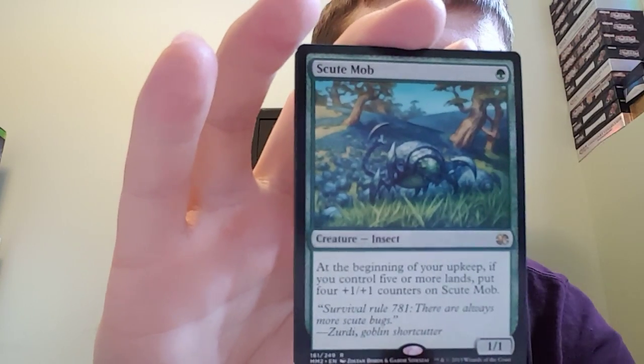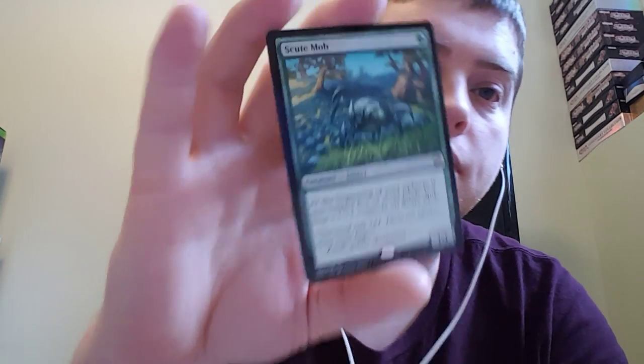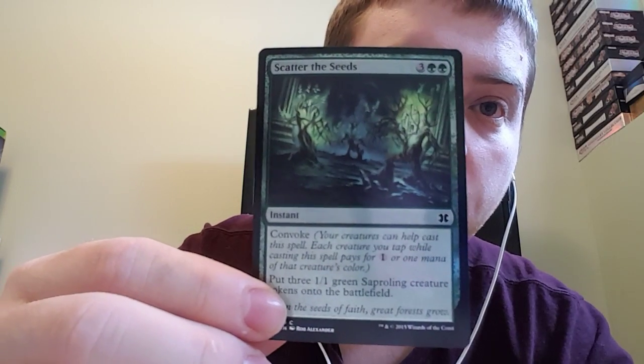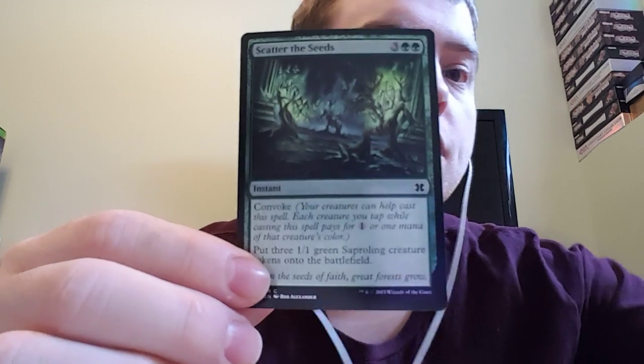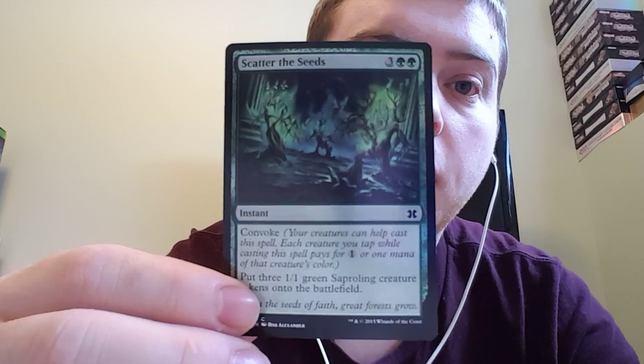Our rare — Scoop Mob is a one, one for one. At the beginning of your upkeep, if you control five or more lands, put four plus one, plus one counters on Scoop Mob. "Survival Rule 781: There are always more Scoop Bugs." That's decent, I guess. And our foil is Scatter the Seeds — it's three and two green with convoke. Put three green Saproling creature tokens onto the battlefield.